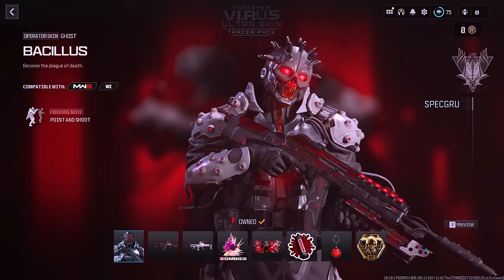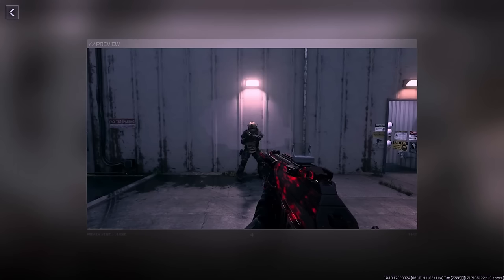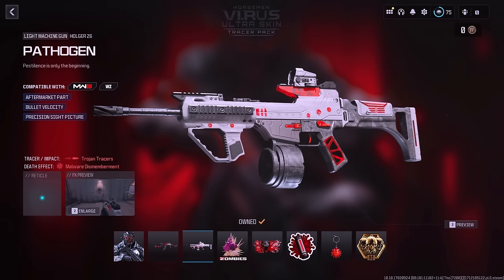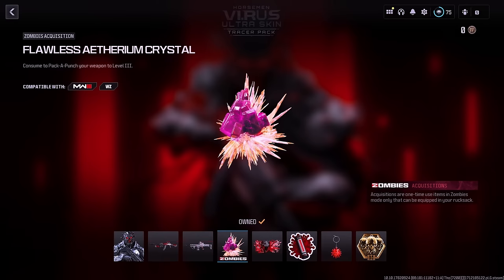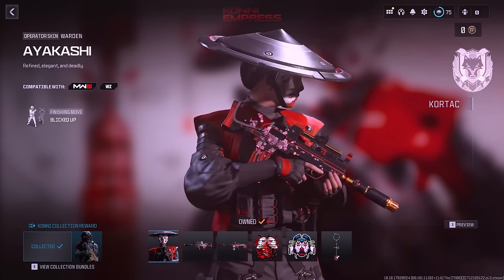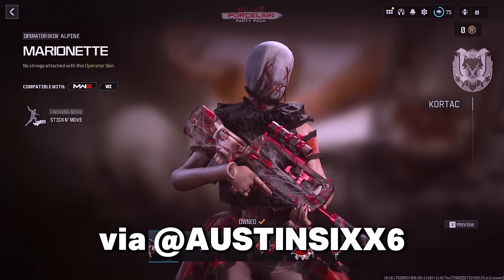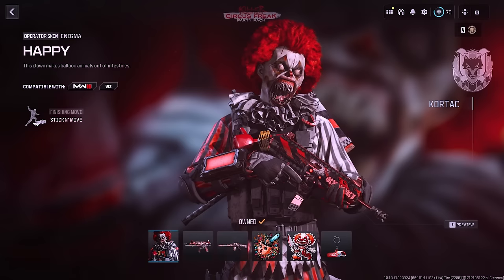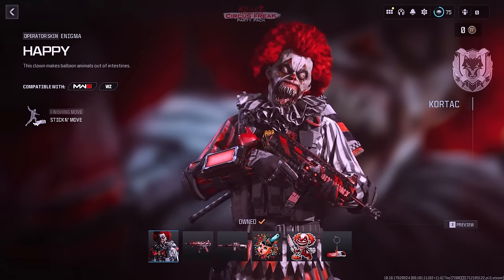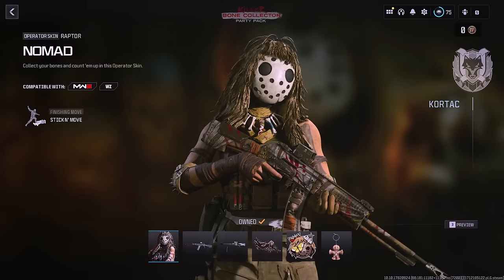There are quite a few bundles yet to be added before and during the Reloaded update. First is the Virus ultra skin — part of the new Virus Mainframe Vortex event happening after the 4/20 event, so expect it near the end of the season. It features the Bacillus operator skin for Ghost, two weapon blueprints with tracer and death effects, priced at 2,400 COD Points. There are also paired bundles — the Coney Devil and Coney Empress bundles, where buying both earns a bonus operator skin. The Killer pair includes four party packs — Bone Collector, Serial Creep, Circus Freak, and Porcelain — which grant an XP boost when your full party wears any skin from the set.